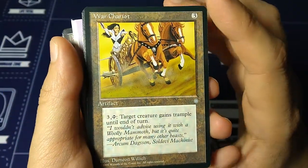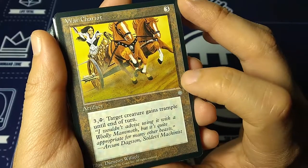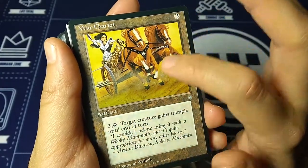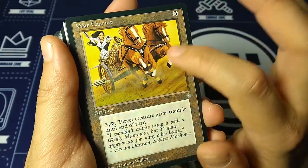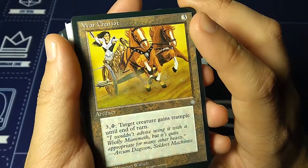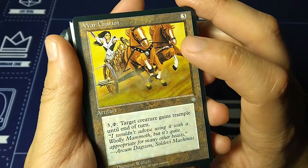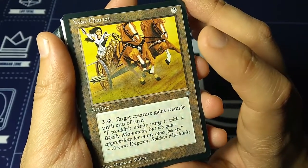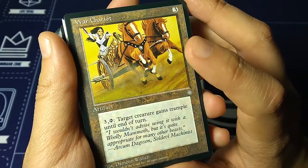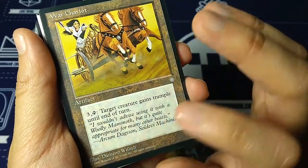War Chariot — artifact for three, and then three and a tap: target creature gains trample until end of turn. So a reusable trample — pretty cool, but pretty high cost. You're paying six mana to give a creature trample. A few sets later we would have Rancor, which is a reusable trample spell. 'I wouldn't advise using it with a woolly mammoth, but it's quite appropriate for many other beasts.' — Arkham Dagson, Soldevi Machinist. Art by Damian Willich.